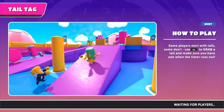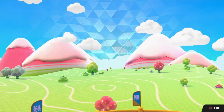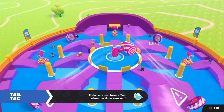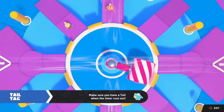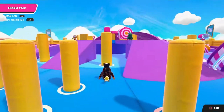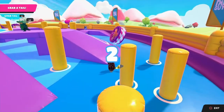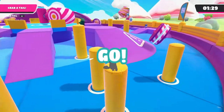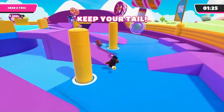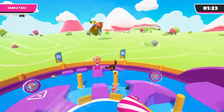And then Tail Tag, which can be pretty frustrating. There aren't too many tactics to stop people from grabbing you. But the best thing is, once you get a tail, just stay as mobile as possible. Unless you want to try to get on top of the poles, which is probably the best thing you can do — but it's a little difficult, and I have never done it so far.